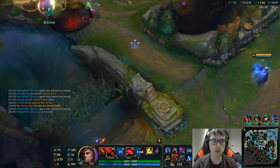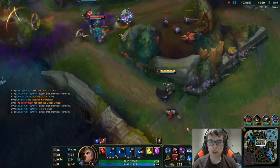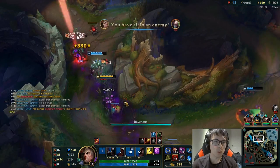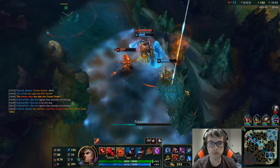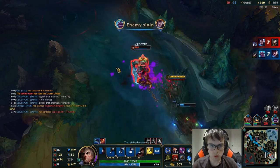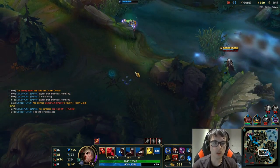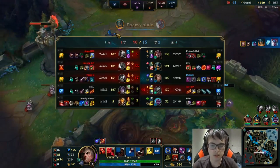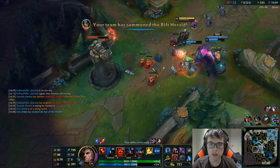We got the Rift Herald instead of Dragon — that's okay. We got a free kill; I'm going to Teleport in. Maybe Olaf can cut him off. I was thinking of flashing for that, but it actually wasn't a good idea because he had a slow. We're going to take this turret and snowball the gold even further.